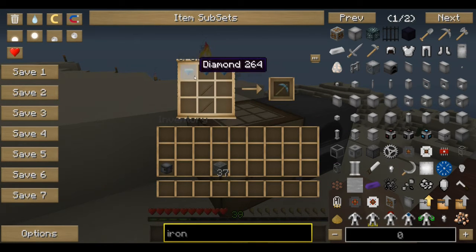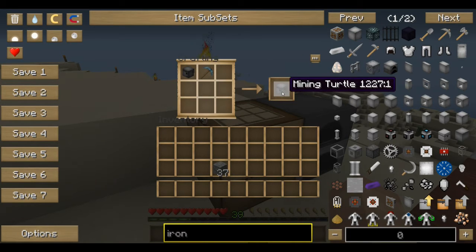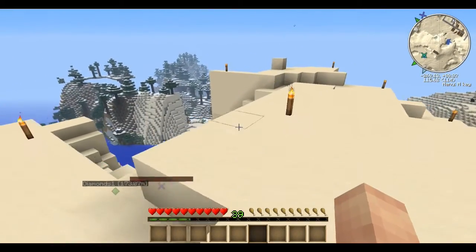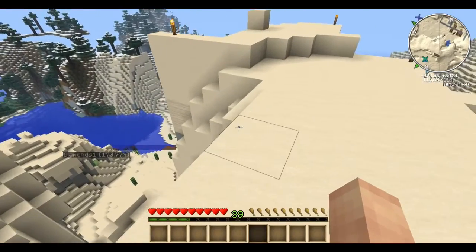I wanted to emphasize this: you're going to need a diamond pickaxe to make the mining turtle, and you want to make sure it's a new diamond pickaxe. I'm pretty sure I tried it with a used one and it didn't work right. So now I have a mining turtle — let me skip ahead and show you what it does.